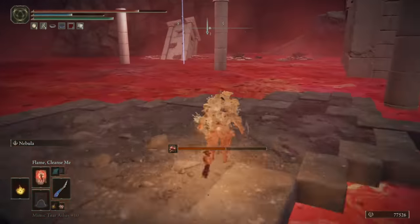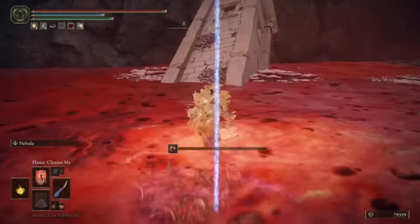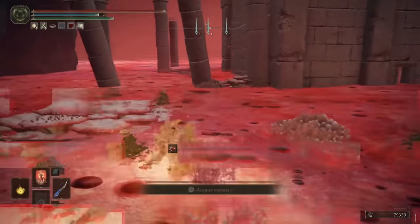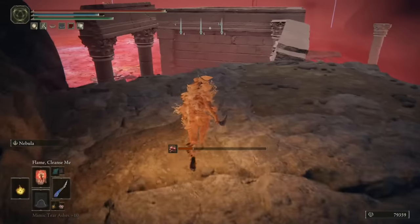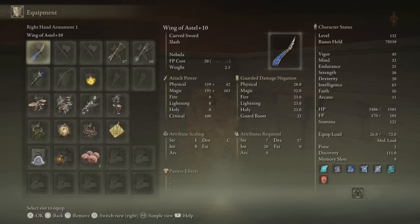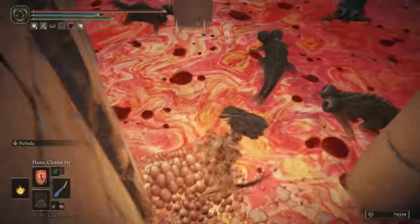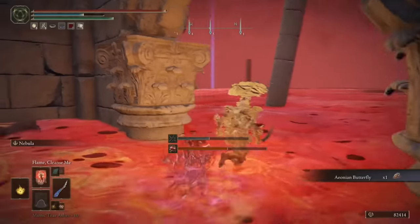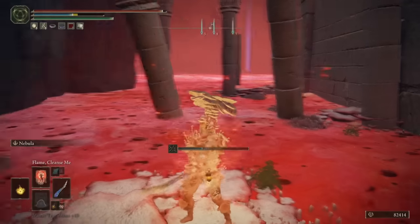Next we're going to head all the way to the southeastern corner, take out these basilisks, and eventually get up this ruined structure and grab a Somber Smithing Stone 8. Then we're going to go all the way to the southern wall, climb up this structure, jump on top of the mountain, hop along this broken wall, and now that you're on top of this structure, you can jump down and grab the Mushroom Crown. The Mushroom Crown is amazing — it's a really heavy, really beefy version of the mushroom head, and it will temporarily increase your attack power whenever anything nearby receives poison or scarlet rot.